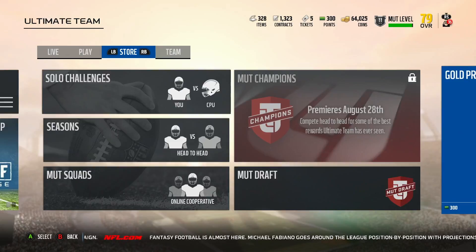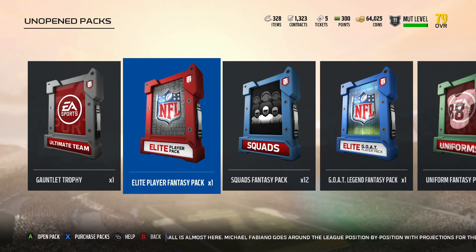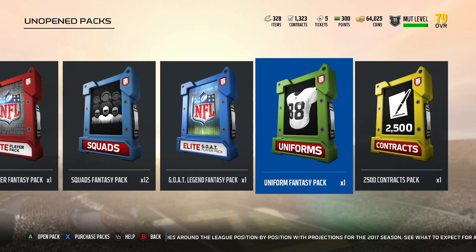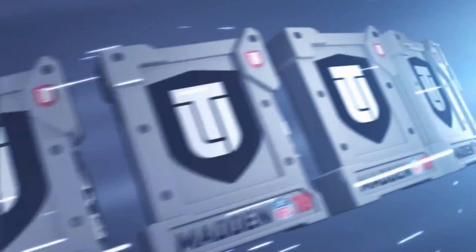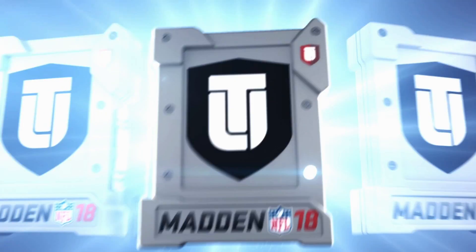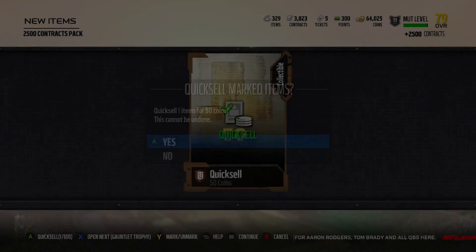What's up everyone, Epic PDX here coming at you guys with another video. Today we are going to be opening up the GOAT edition packs. I finally got my stuff — I have my gauntlet trophy here from completing the gauntlet. We got all these players: the squad fantasy packs, our free elite player, our GOAT legend player, a uniform pack, and some contracts. Let's get the small stuff out of the way — the contracts. See what quick sell I get. There's 50 coins; I'm pretty sure that's standard.